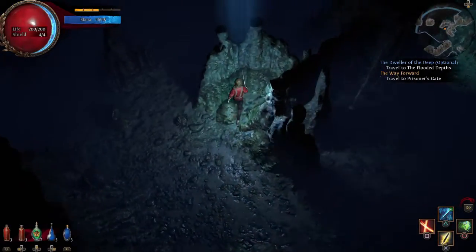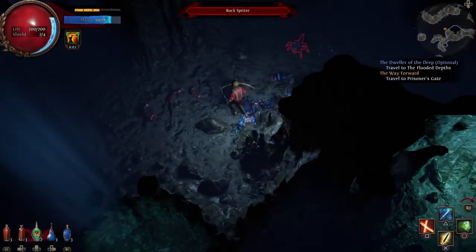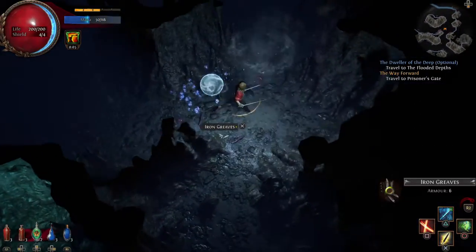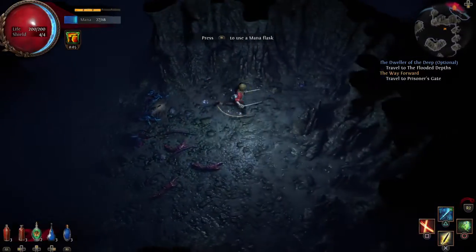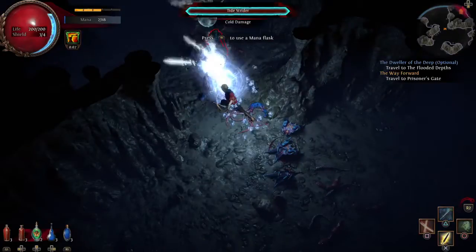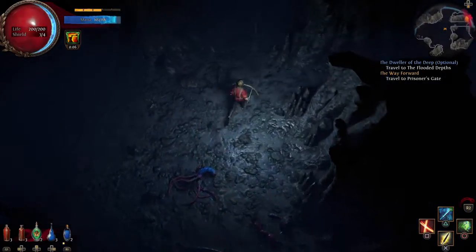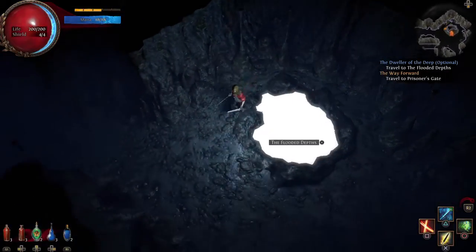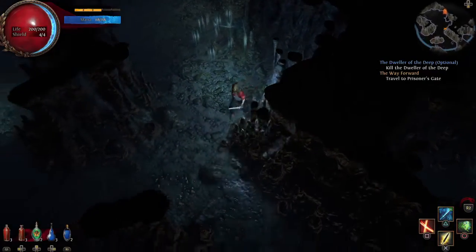I need to start figuring out what items to trade at the vendor and what they give me in return specifically, because I'm sure it's not random. I'm playing this game completely blind - no guides, no strategies, no builds. I'll probably make another character at some point, but this one is my learning character. Still learning the game - that's the fun of it though. Oh, here we go - the Flooded Depths! I don't need to roam anywhere else, let's just go right in.